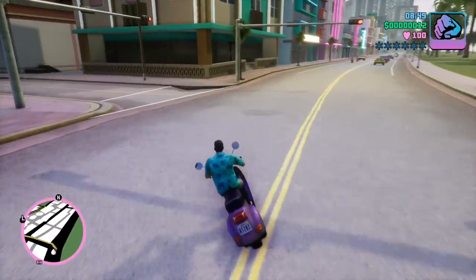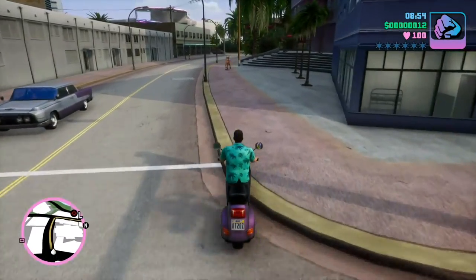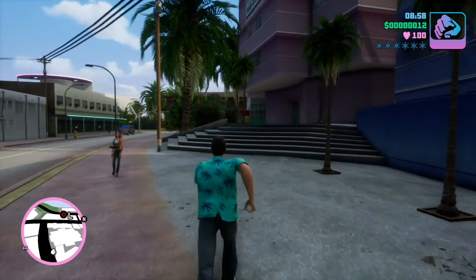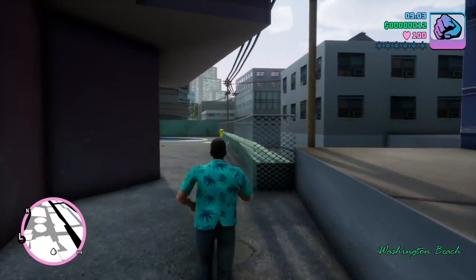One of the things you gotta do is find hidden packages. Hidden packages are key. You get ten of them and you get body armor dropped at your main hideout.